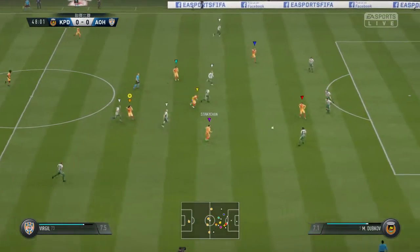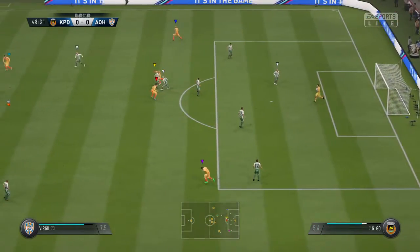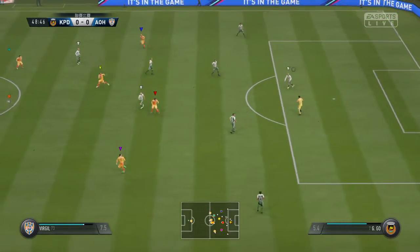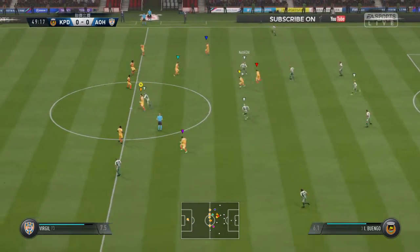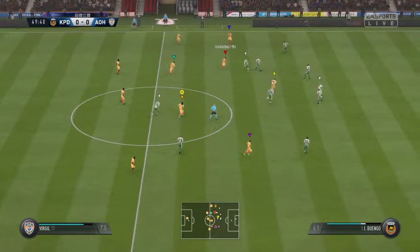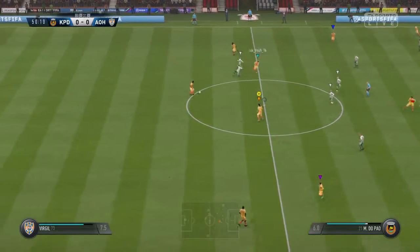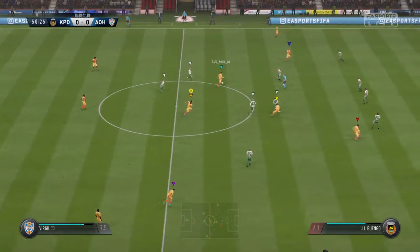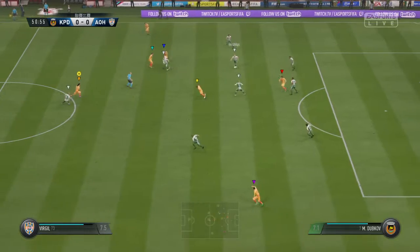Heller. The goalkeeper given an easy ride in that particular save. Azed in possession, Yates — trying to find a way through here, probing away.